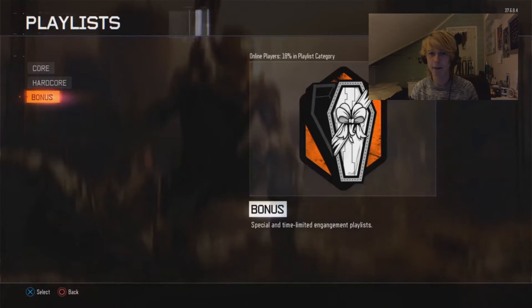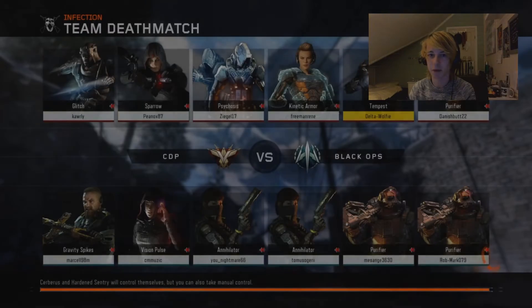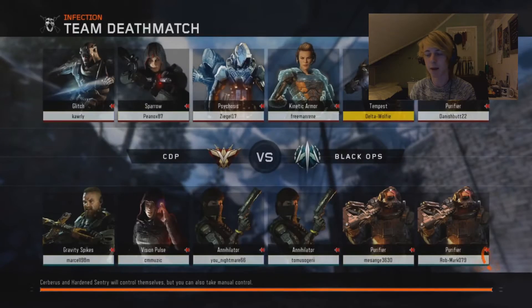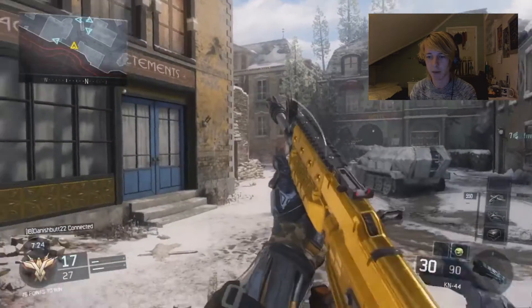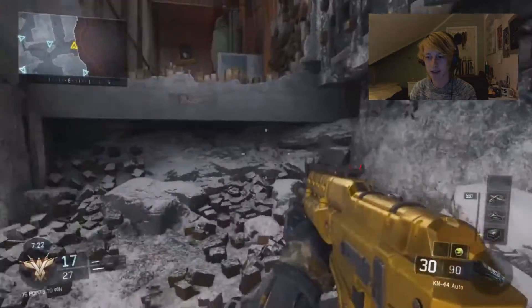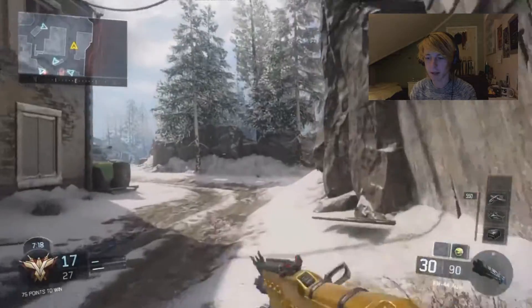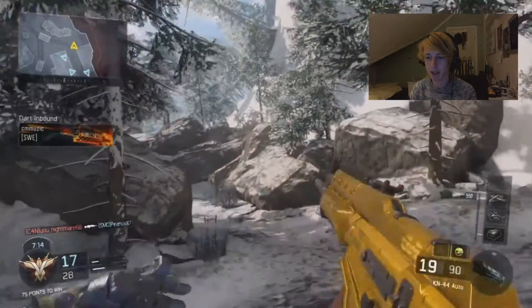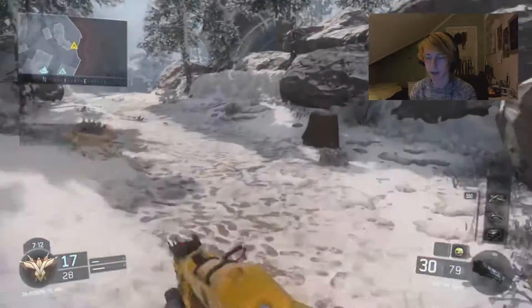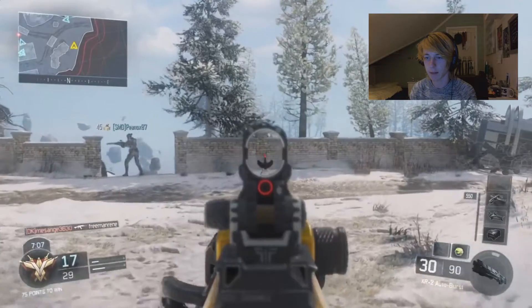Let's just go into a game and see how they look in-game. At the moment we're playing on Infection, which means really bright lighting, but hopefully that's okay. Let's first showcase the KN44 class — as you can see this is like the gold on it; you can see me running, aiming down sight, and shooting.